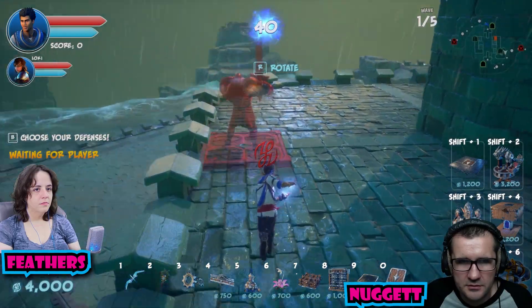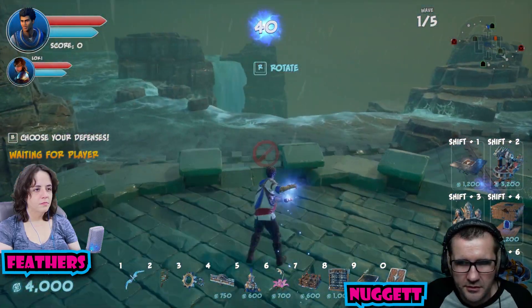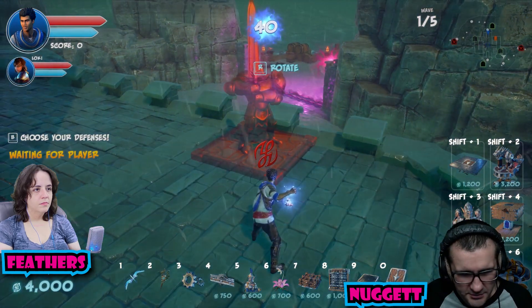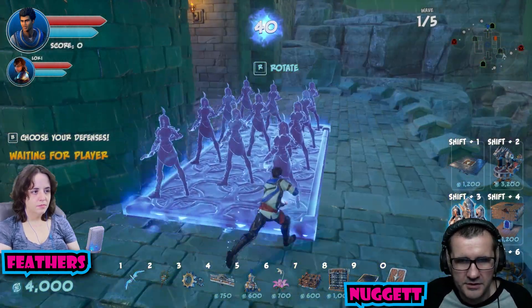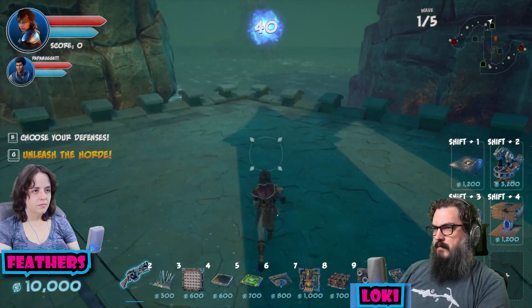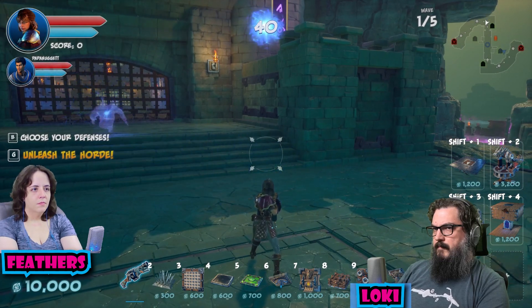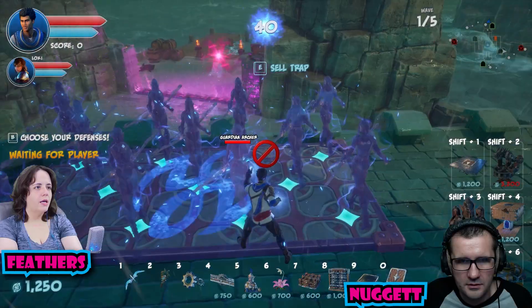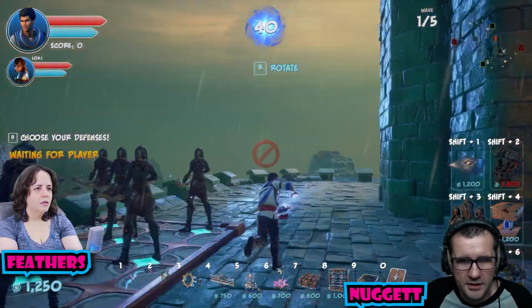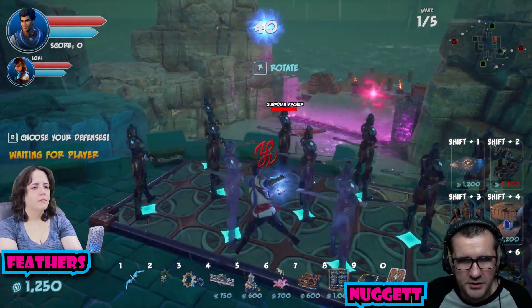Should I put a catapult or something out here, or maybe archers? I think I'm going to put a tower and archers. Problem is we'll have to block it off, or they can run in here and kill archers. But if you put them on a watchtower, they can't get up there, but then you have to spend an extra $1,200 on a watchtower.